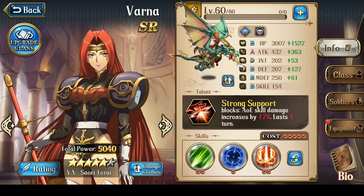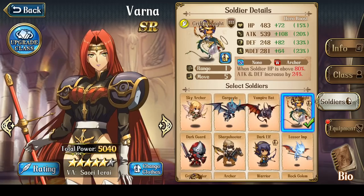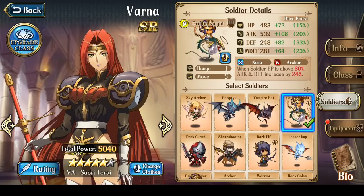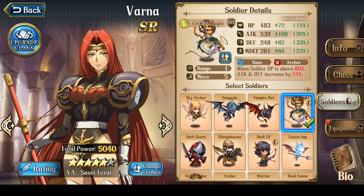Let's talk about her soldiers. Because she is an SR character rather than SSR, her Soldier Boost is less — only 25% rather than 30% to start. Her beginning Soldier Boost is 5% to hit points, 10% to attack, and 10% to defense, which looks like a really good Soldier Boost. Unfortunately, her third Bond increases defense and magic defense, so her final Soldier Boost ends up as: 15% to hit points, 20% to attack, 35% to defense, and 25% to magic defense.